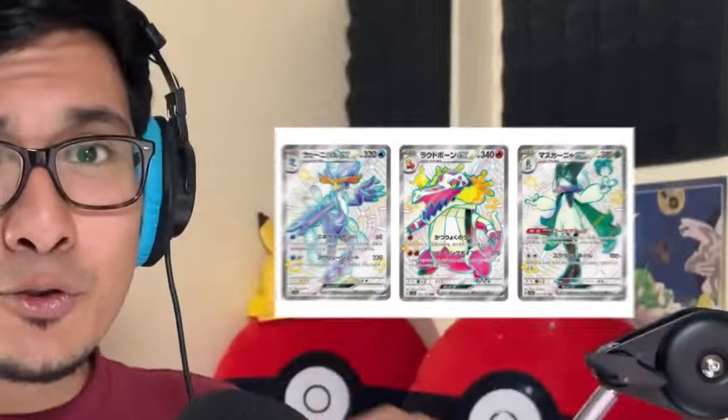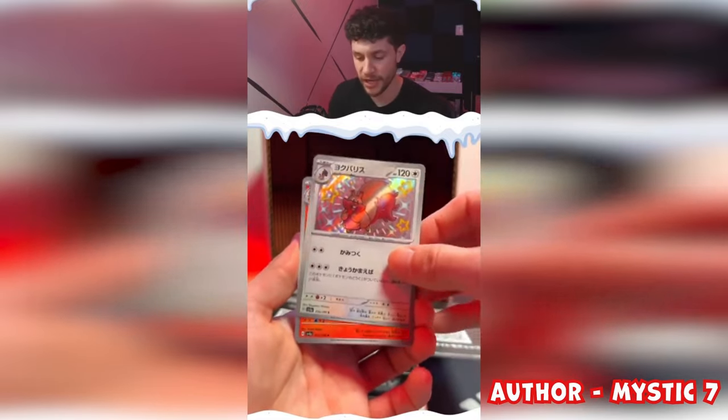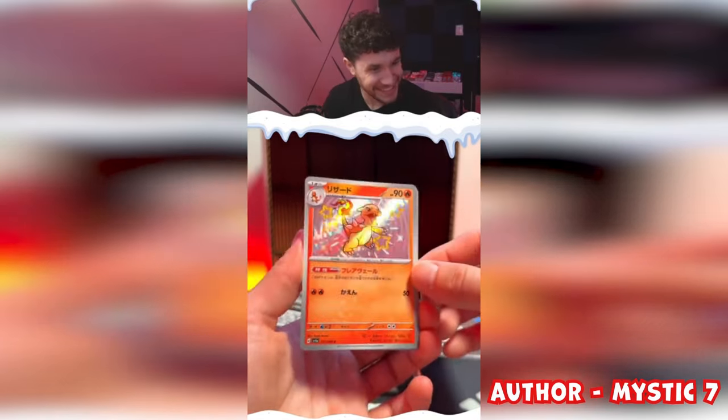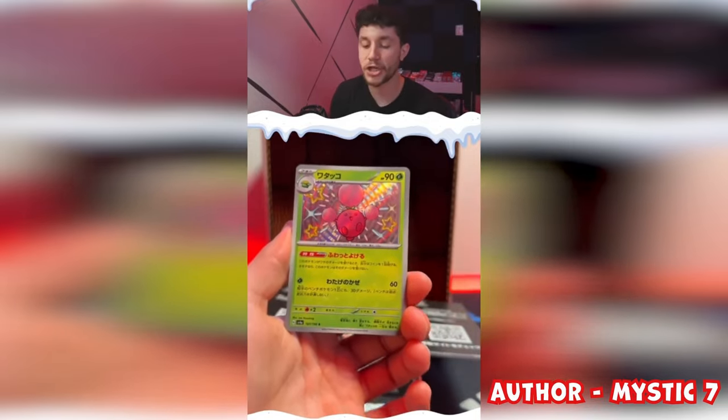The rules of this challenge are pretty simple. For every baby shiny I open from these boxes I have to take half a bite of this gigantic chili, and for every super shiny rare I have to eat a full chili. But here's the catch — the Shiny Treasures EX boxes can contain god packs, and each god pack comes with one art rare, six baby shinies, and three super shiny rares. So today I'm praying I don't hit a god pack, because if I do, I have to down all of these chilies in one shot.